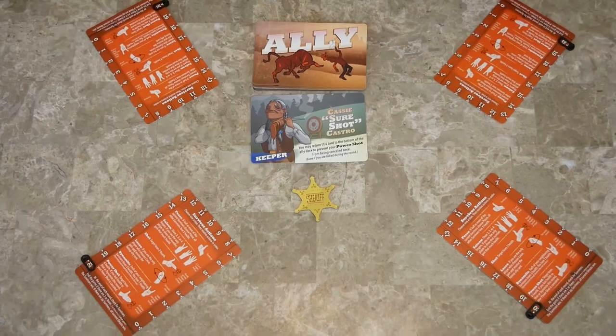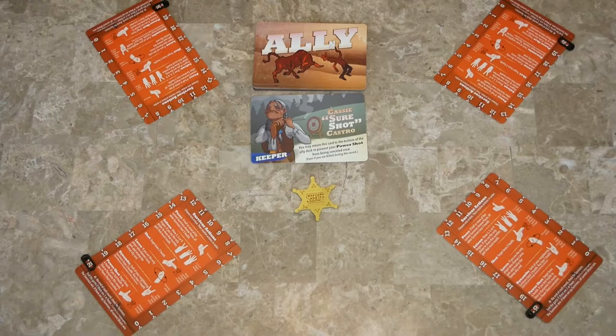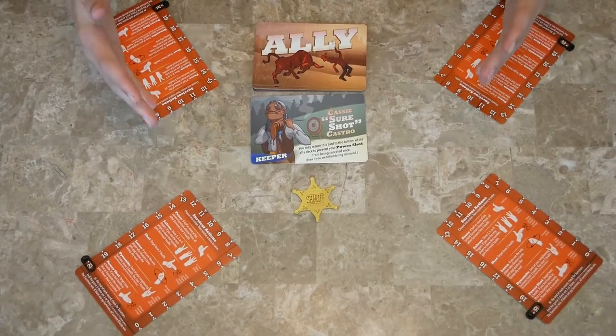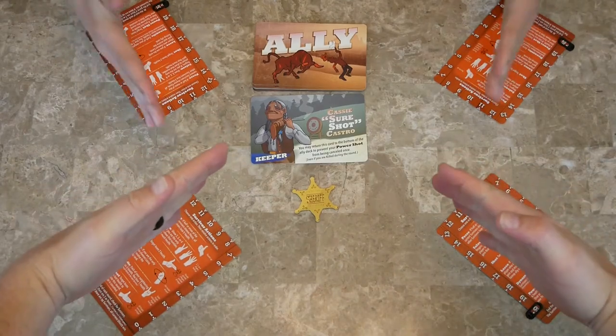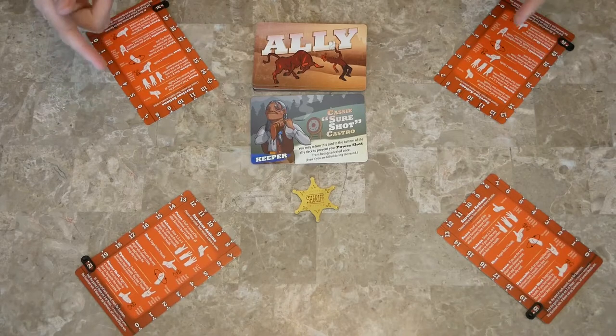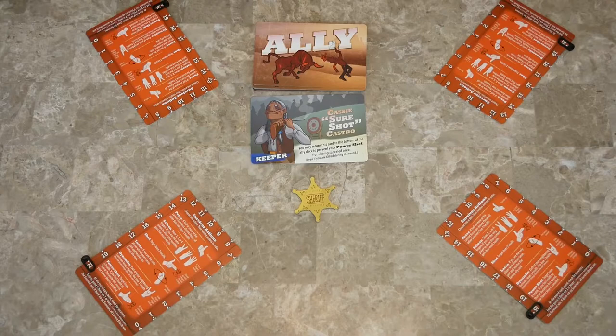This game is really easy — you just have to understand what all the different actions are. Me and my dad are going to be showing you a four player game using our four hands. We're all going to talk about what we're going to do, but you don't have to. It's open discussion — you can say anything you want, and anything you say you'll do, you don't have to. It's non-binding. You can try to convince people to form posses and gang up on other people.